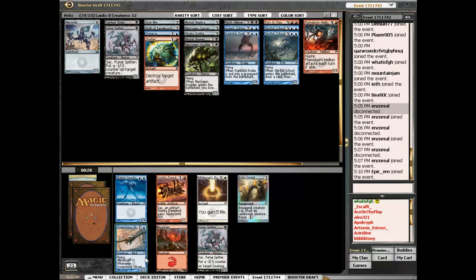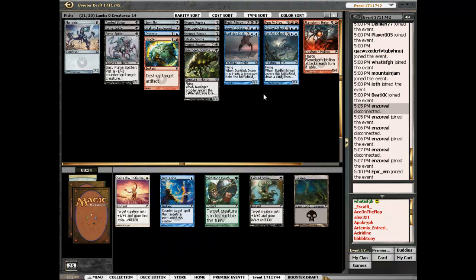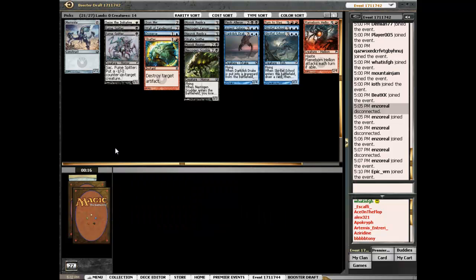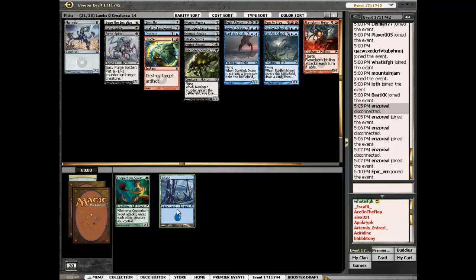Ooh, Plated Seastrider — not Screeching Owl. Screeching Owl's okay too. There are a lot of 1/1s but I think I'll take another Fume Spitter. Dudes and removal. A whole bunch of stuff came back — it could be the Plated Seastrider, but I think the artifact-ness and the bounciness outweighs it. Once I get some more draft caps, I sort of have a feeling this might be kind of a print run. I'll hit another Tainted Strike, Seize the Initiative, Scoria Elemental, and I'll take the land.